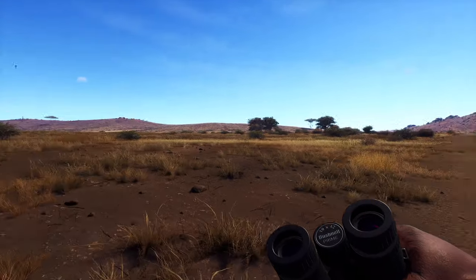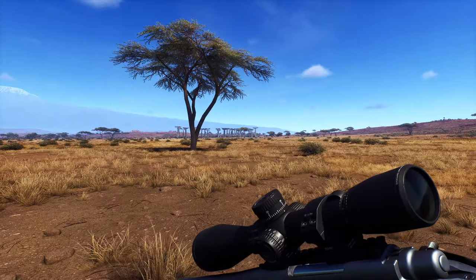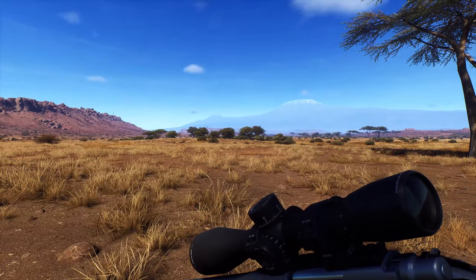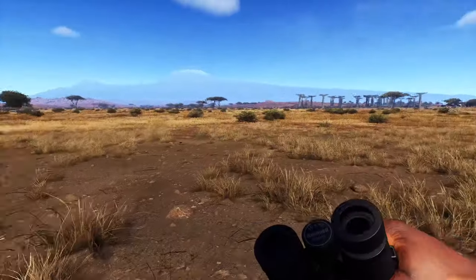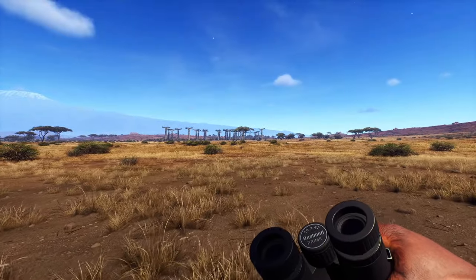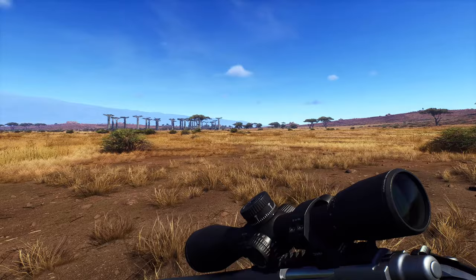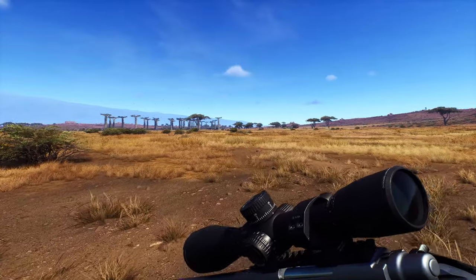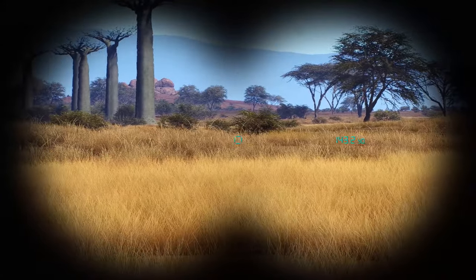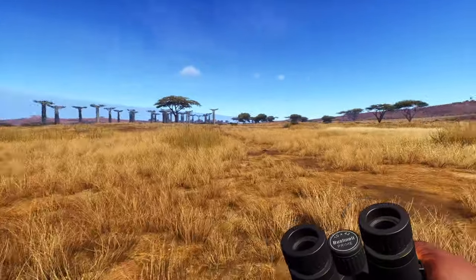We're gonna go do some actual hunting for some wildebeest now. That guy right there looks promising — we'll go over there and check it out. How's our wind? I swear, if I turn around, there's a warthog running at me. He's getting dropped. Warthog, if you want to try, you can. But I promise you, it's not gonna end very well for you or me — because I'll spook the wildebeest. I'll get up to that tree and see where we're at. Hopefully I don't spook them.